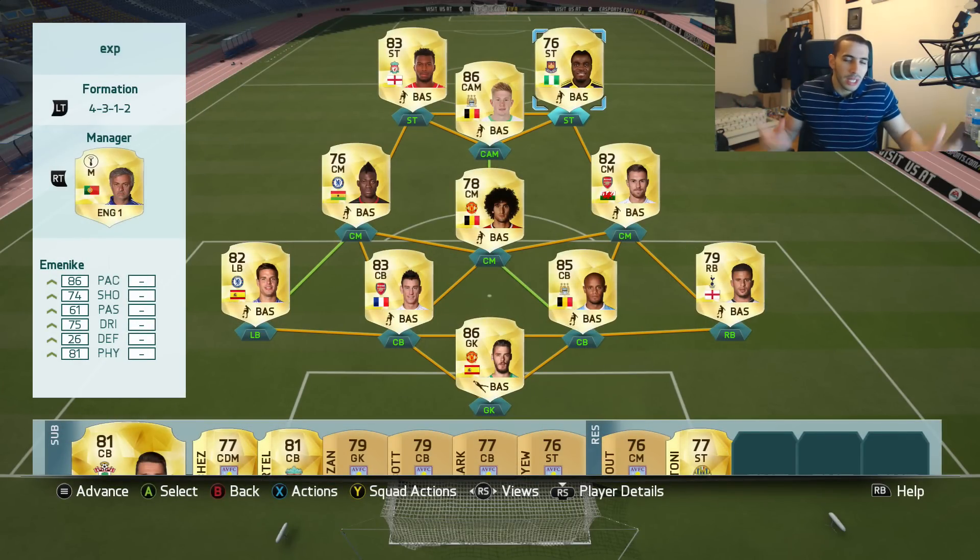Now make sure you check out G2A. Their link will be in the description if you're looking to buy PSN cards, Microsoft Points, or cheap PC games. It's going to be a crazy, crazy game because Emenike is back — I'm really looking forward to playing with him. It's going to be so fun. Here we go.